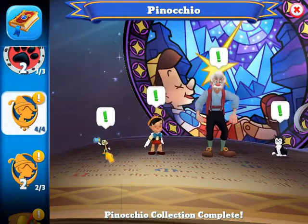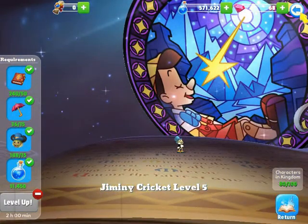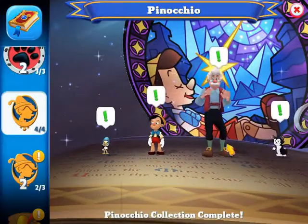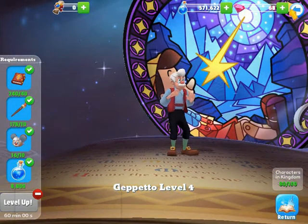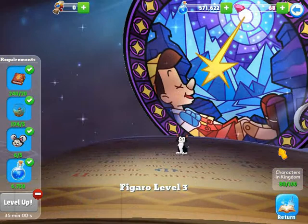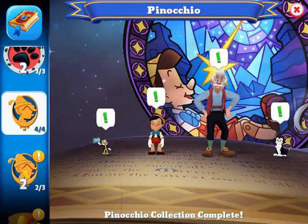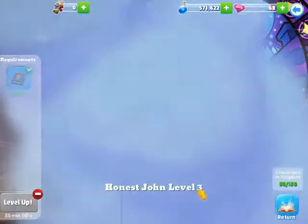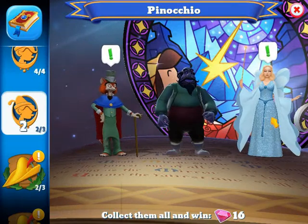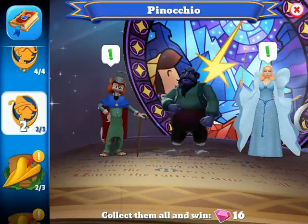For Pinocchio, I'm just missing one character. I have Jiminy Cricket at level five, Pinocchio at level three, Geppetto at level four, Figaro at level three, Honest John at level three, and the Blue Fairy at level three. I don't have Stromboli.